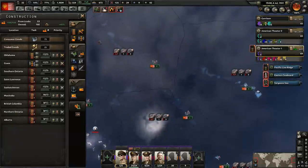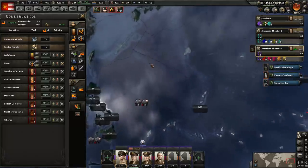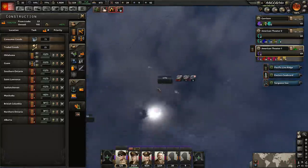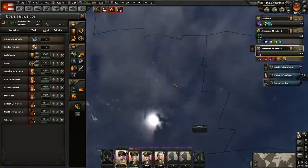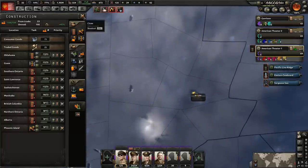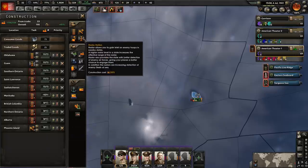Our focus here is going to be air bases. We have like no air bases here in the Pacific to operate out of, so this is a major issue. I guess we'll focus on going in areas where we know that the enemy navy is. So let's go here to Phoenix Island — we do have two divisions there. I think it probably doesn't even need to be that large, honestly.